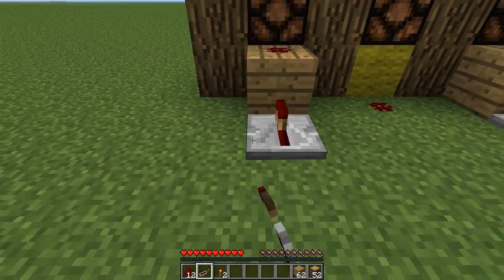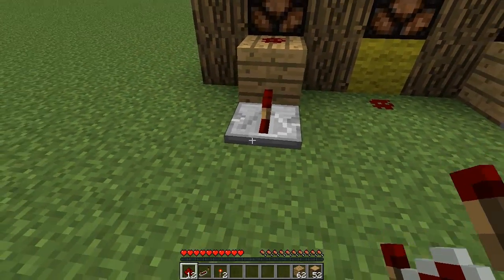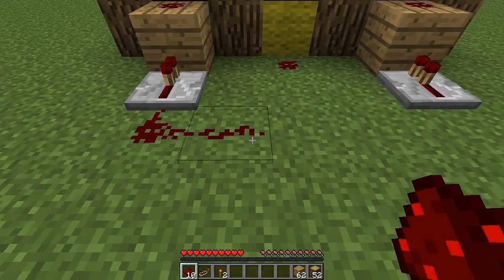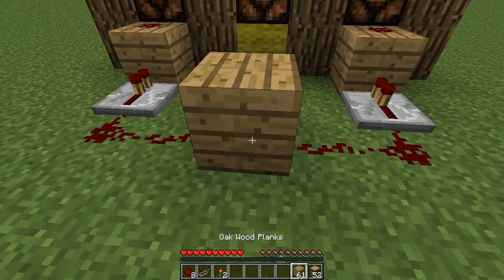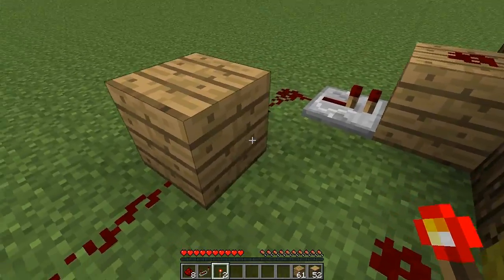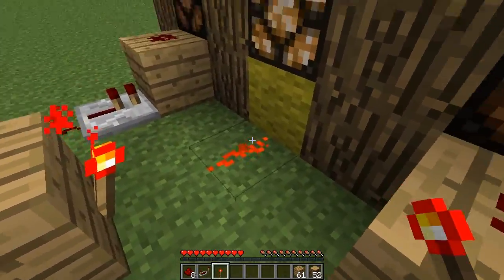Now behind these two blocks place redstone repeaters going into them. Then place two redstone — one here then one to the right, on this right side one here and one to the left. Place a block in the middle and then place a redstone torch on this face of the block so it joins up with that redstone there.